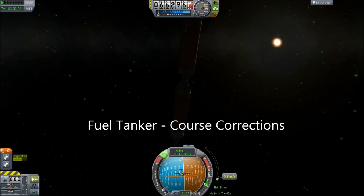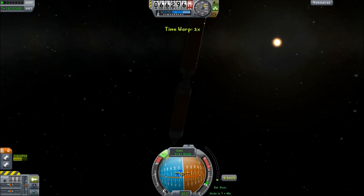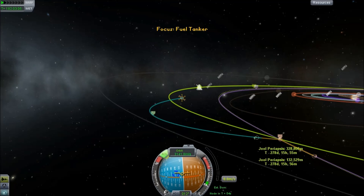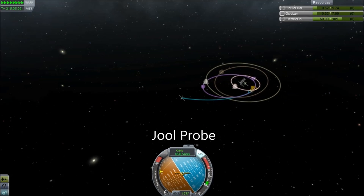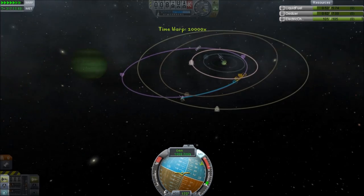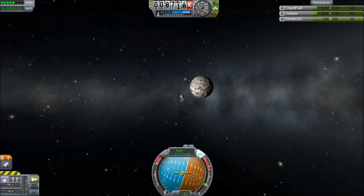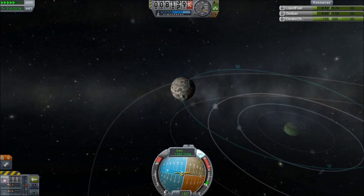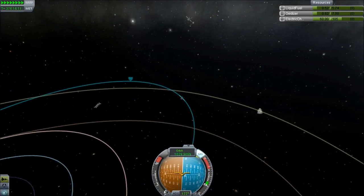Meanwhile we need to go back to the fuel tanker to initiate some course corrections. We're just going to try and bring our periapsis down closer to Jule and make sure that we're at least in the plane. We're going to use aerobraking here. Switching back to the Jule probe — and now we get another encounter with Tylo. Collecting more information, though of course we have a spacecraft in orbit now, so a Tylo encounter isn't necessarily that useful.